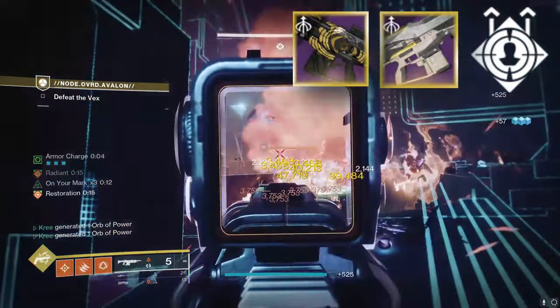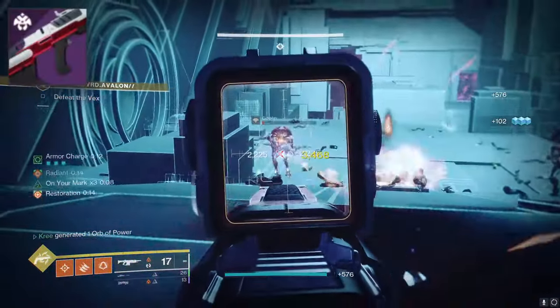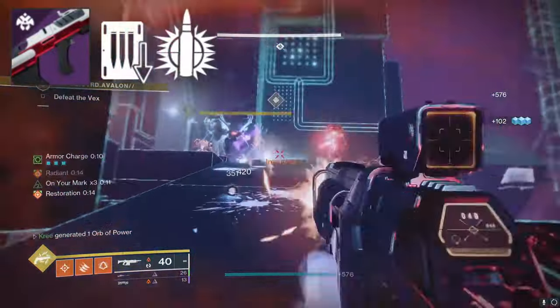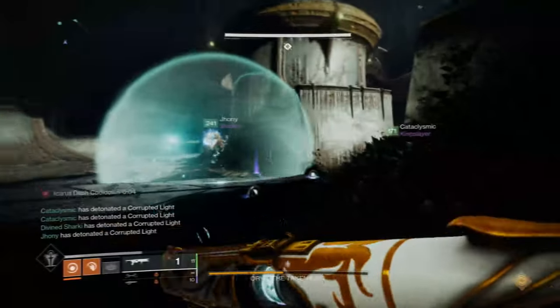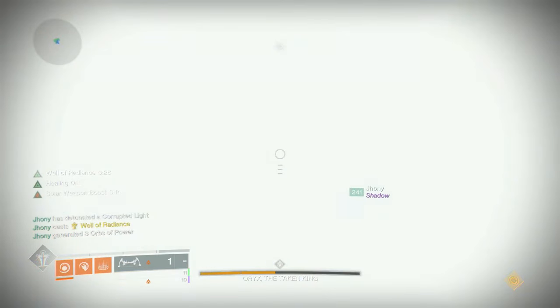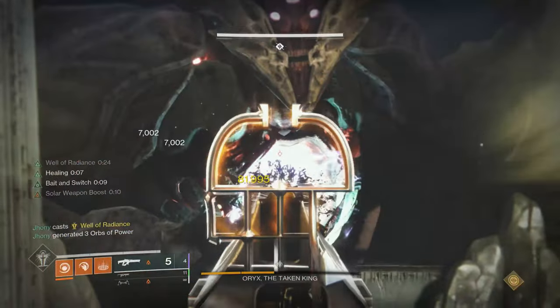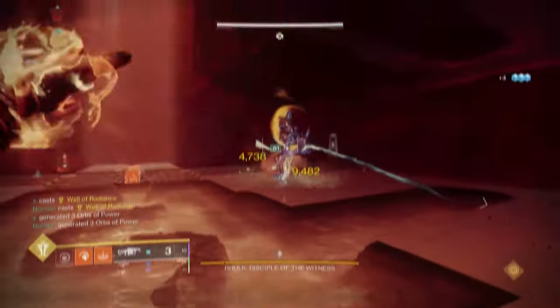For utility purposes I'll give a quick mention to something like the Staccato or any Shoot to Loot/Explosive Payload scout rifle. A good bow can be useful in harder solo content, maybe for legend lost sectors. You'll be having 700 vault space in Final Shape, which is a blessing. Now let's segue over to special weapons.